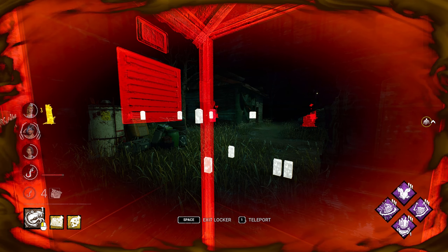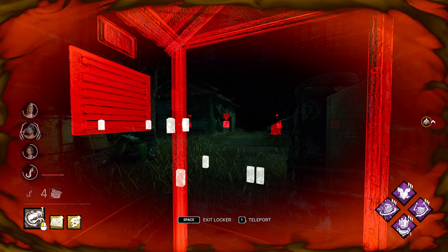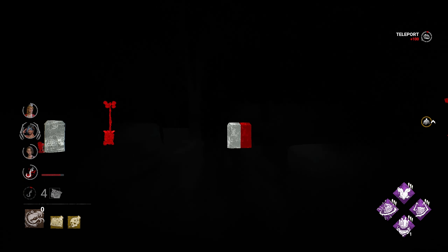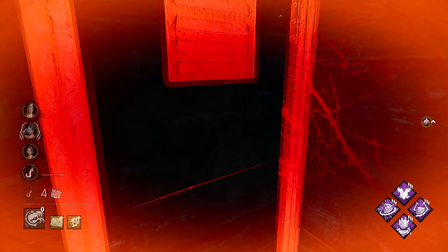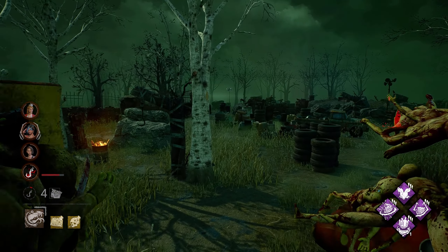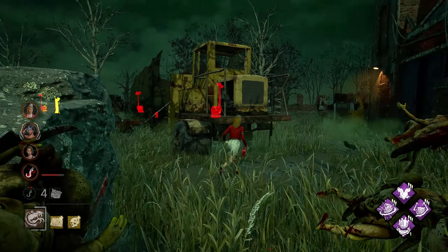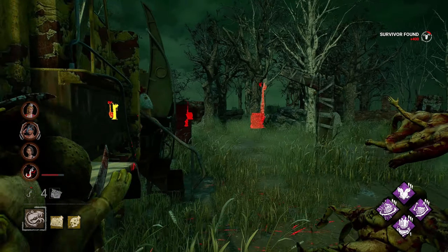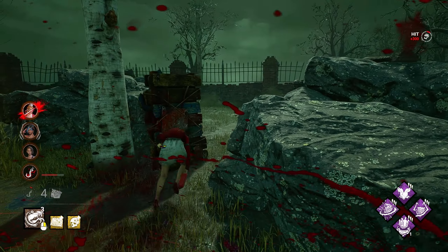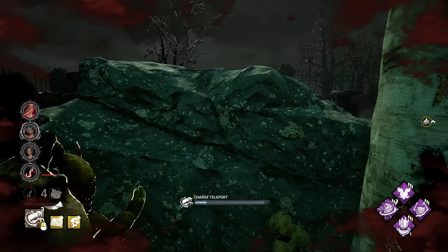They're coming over this way - that must mean they're probably on the gen to the far side over there. Let's find out. Just being able to do this is so fun, and spooky if you're the survivor going against it. You're still here? Ruined didn't pop so she was just out of sight. She's trying to head to the pallet. We can definitely use our anti-loop here.